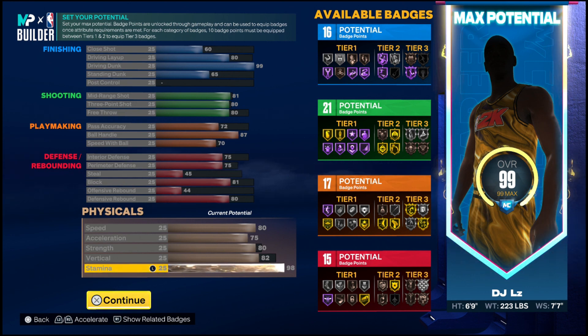On the far right you can see my potential badge points: for finishing I can get 16, for shooting I get 21, for playmaking I get 17, and for defensive/rebounding I get 15. Also, for those who know, you can get an additional four badge points. For this particular build, to make me more scary on offense, I put all my additional badge points after the quest into my slasher — so I have a 20 — meaning I'll be able to get posterized animations and take-offs.